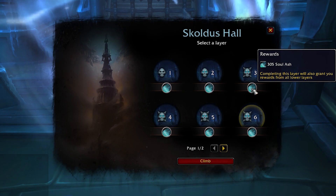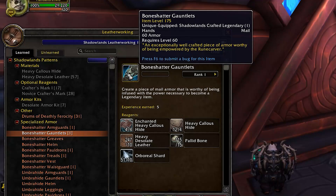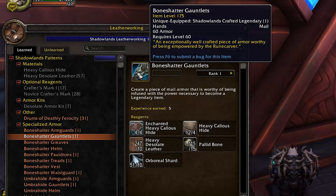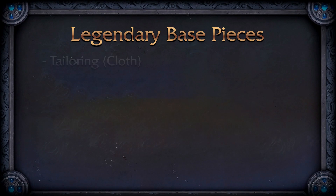Next you're going to need a base piece. These are obtained through max-level professions. Luckily it's not some horrible quest or drop — you just max out the profession, speak to the Runecarver, and he gives you the recipes. If you don't want to do professions, you can buy the base pieces on the auction house.